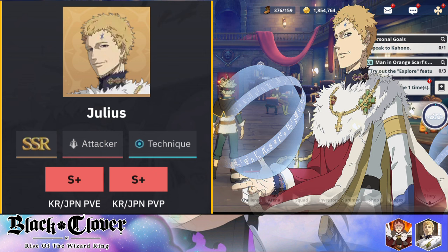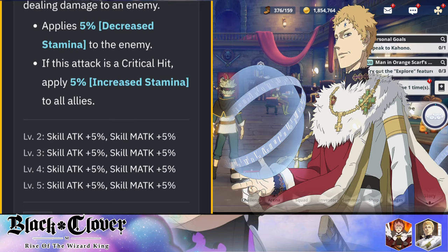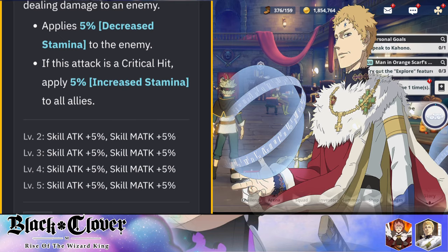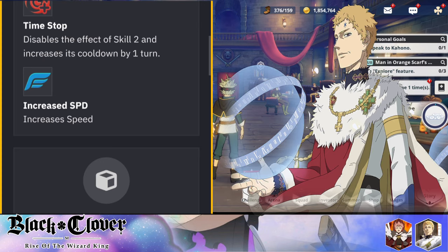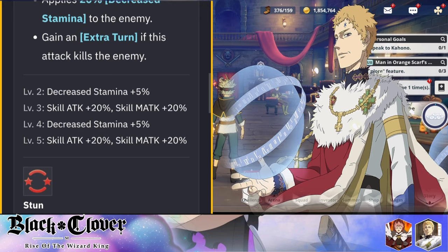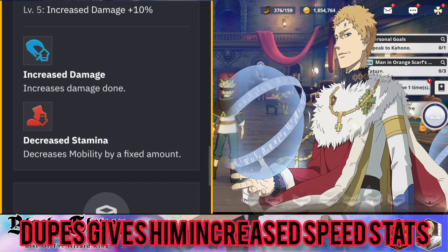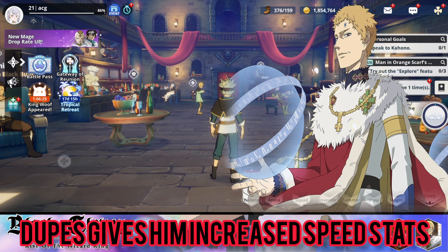Is it worth maxing out Julius? My answer is absolutely yes. When you dupe him up two times, his Level 2 passive gives him a revive mechanic — when you die for the first time in battle, he uses regression and returns to life with 45% of max HP. This effect can only activate once per battle. If you max the character out, the HP revived will increase — I believe it goes up to 100% max HP, which is amazing for both PvE and PvP.